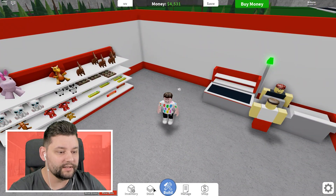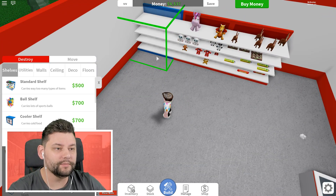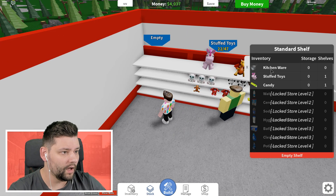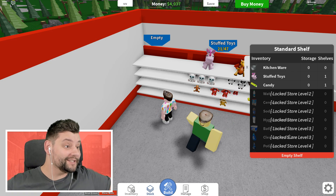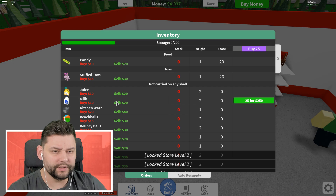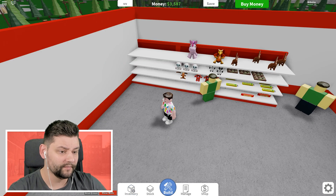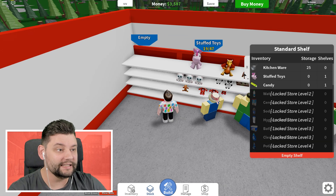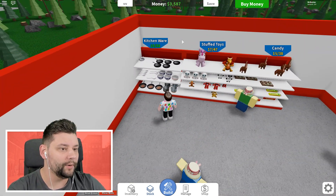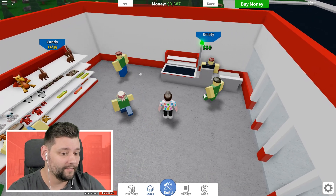Should I buy some more shelves? Let's go to build again and go to shelves here. We can get one more shelf — we have one more item available. Let's place that down, because I can stock kitchenware on it. My store has to level up — oh my god, we have to level up the store to unlock new things. That is so dope. Let's go to the inventory and buy 25 kitchenwares. Now we've got kitchenware, which is pretty dope, so now we can sell even more things.